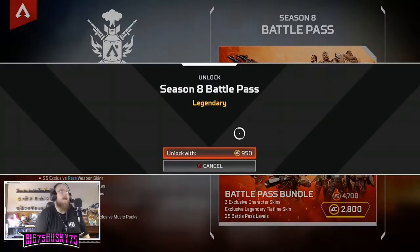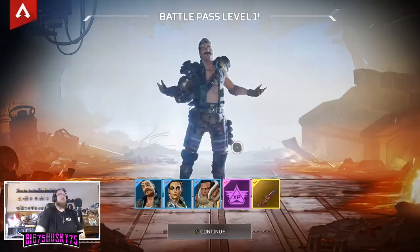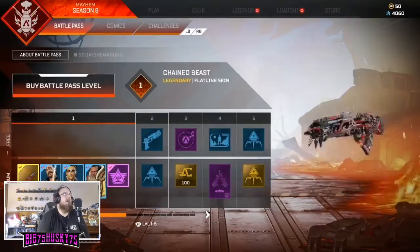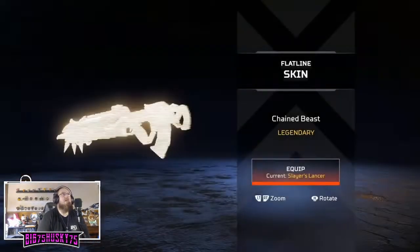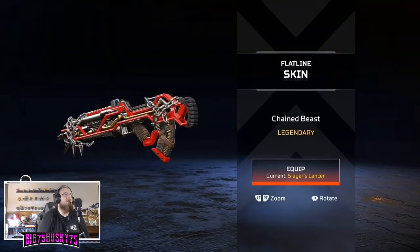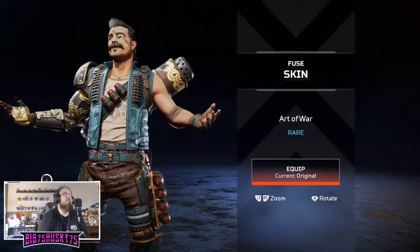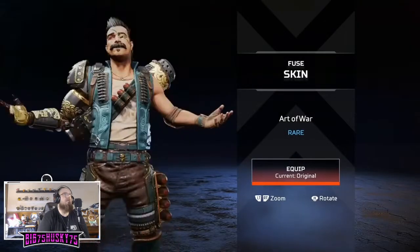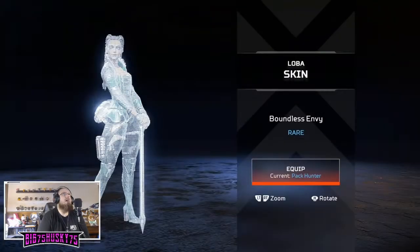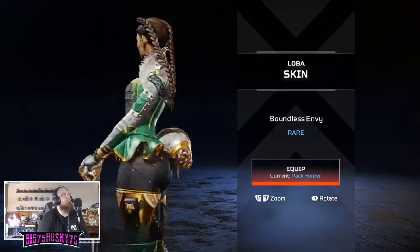Let's take a look at what we get from the battle pass. Chained Beasts - that's a pretty cool Flatline skin, honestly. A rare skin that's actually really nice. I'm actually gonna equip that already straight off the bat.